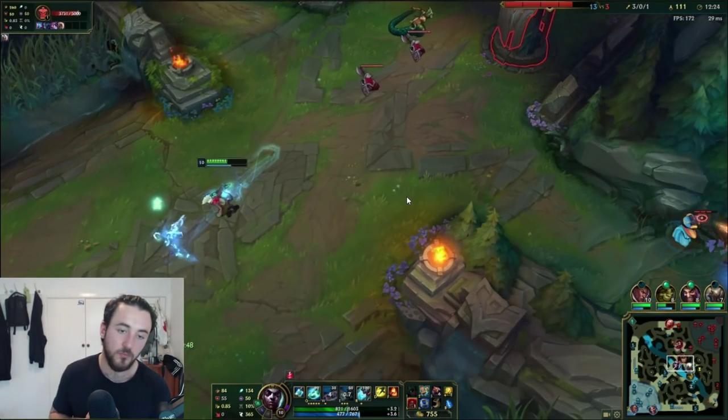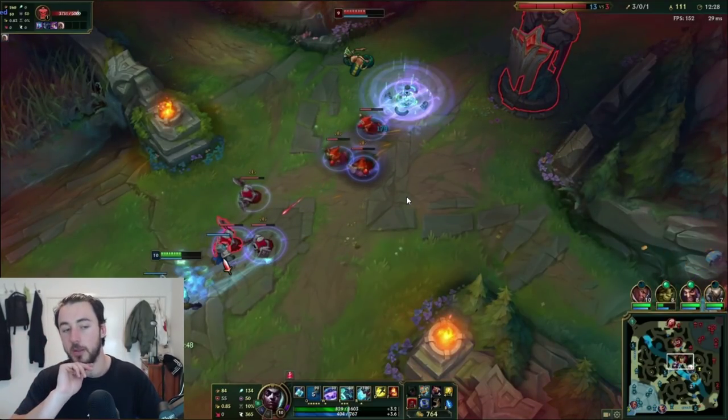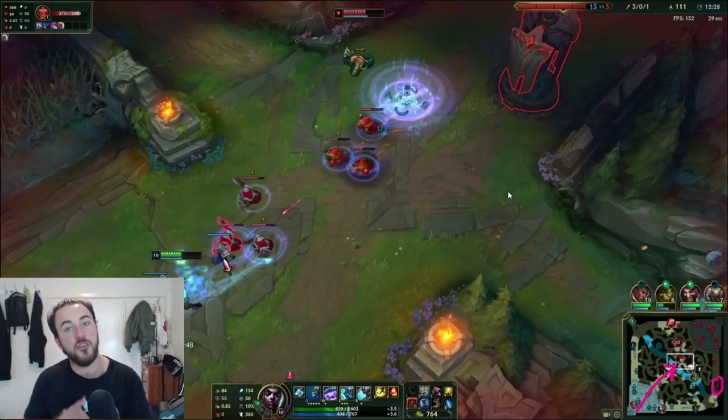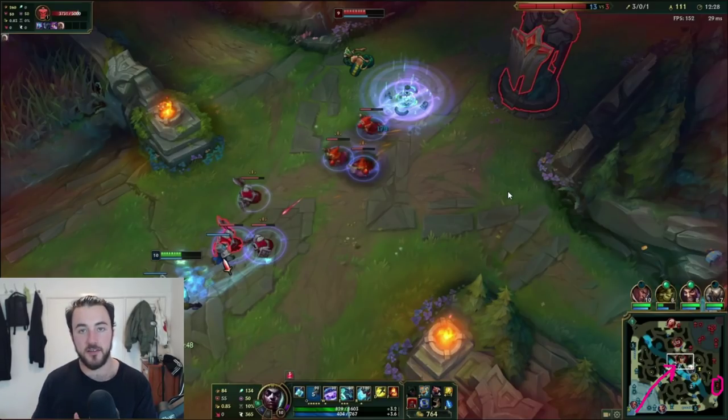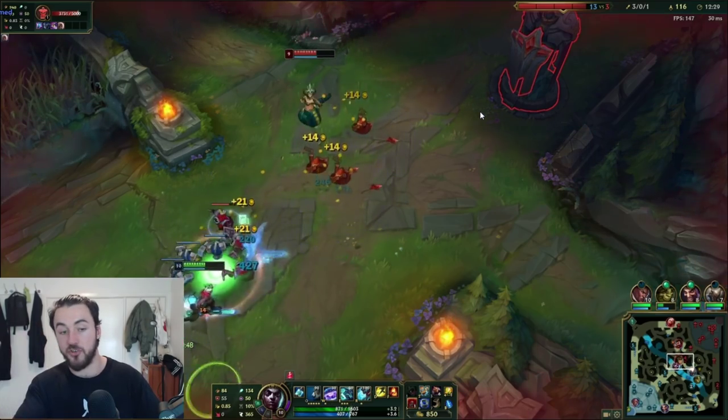Nami ends up hovering Cassio so I can't really dive — I was actually going to be looking for a dive here, but the Nami ultimate came through. At this point in the game, generally you have a few options. The biggest thing I recommend if you're ahead on Ekko is to push and lean to your bot side so they can break the bot tower. The reason that's actually really big is once your bot lane is able to break that tower, then they're able to go mid. And Ekko thrives in the side lane better than most mid champions in the game.